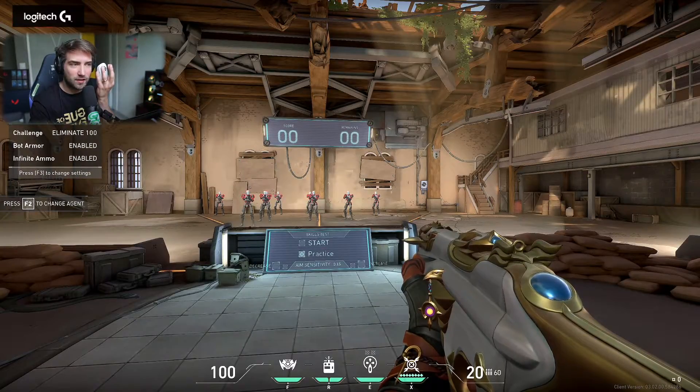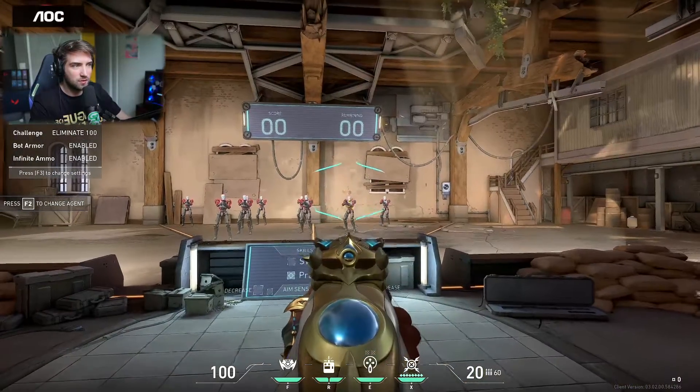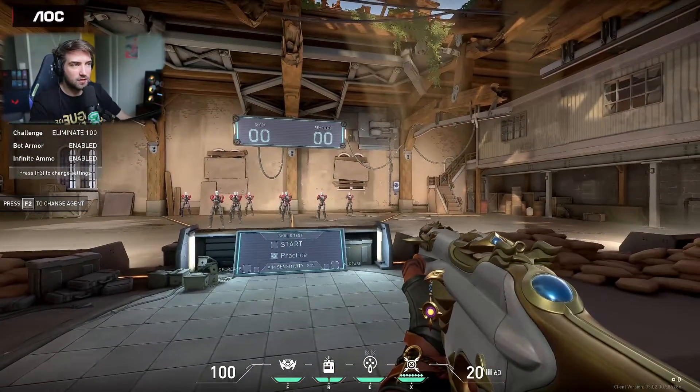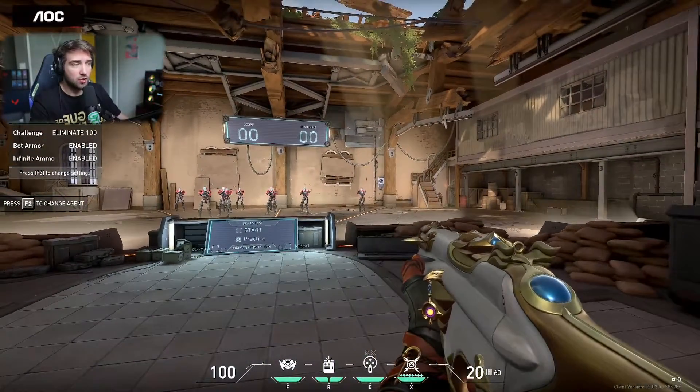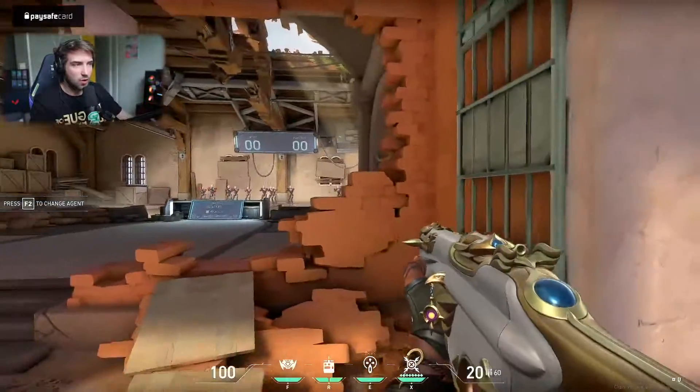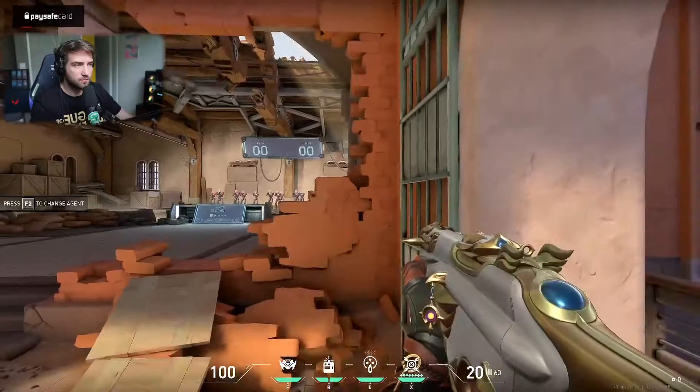You unclick right-click right after you shoot. Basically, you try to achieve this but super fast, and this essentially gives your Stinger and Bulldog 100% accuracy while also trying to peek corners.